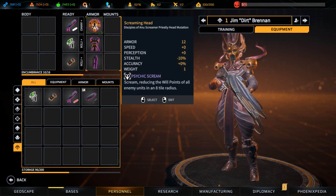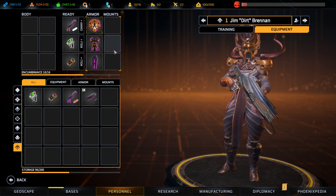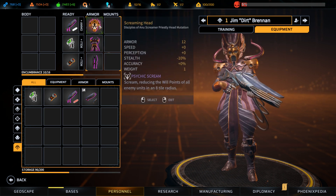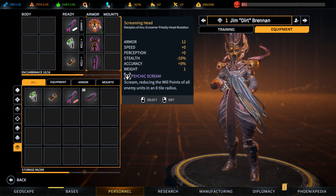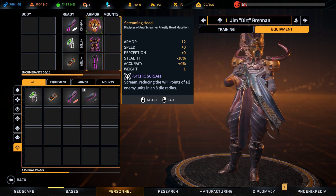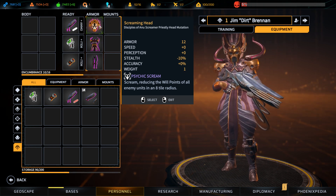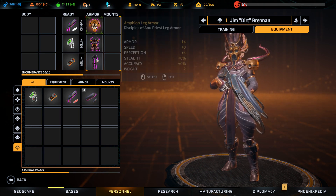Screaming Head — a priestly head mutation. The green around it means it's a mutation, not removable. It gives him the Scream ability, reducing the will points of all enemy units, which could help get psychic abilities off. Minus stealth, minus speed, plus perception.